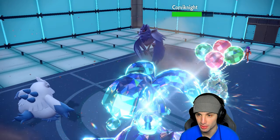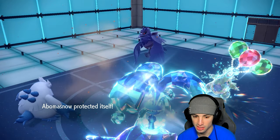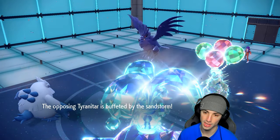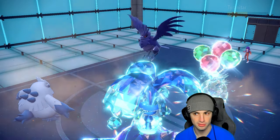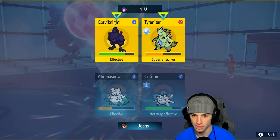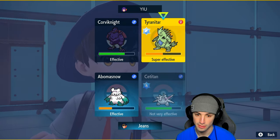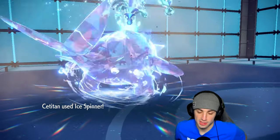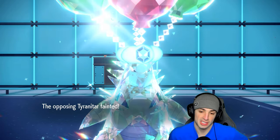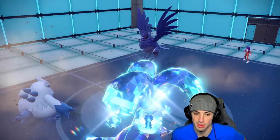There's that nice little Protect from Abomasnow. Liquidation flies - we're still outspeeding both these Pokemon. Liquidation does decent damage and Ice Spinner should be able to finish Tyranitar off. Corvinite ends up boosting, which is very scary after a nice little Bulk Up. But I've got Kilowattrel who can do some work here. I end up blocking a Rock Slide, which lands on Sea Titan - Sea Titan soaks it easily. Brave Birds are gonna fly through - Tyranitar is gone! Excadrill gone too!